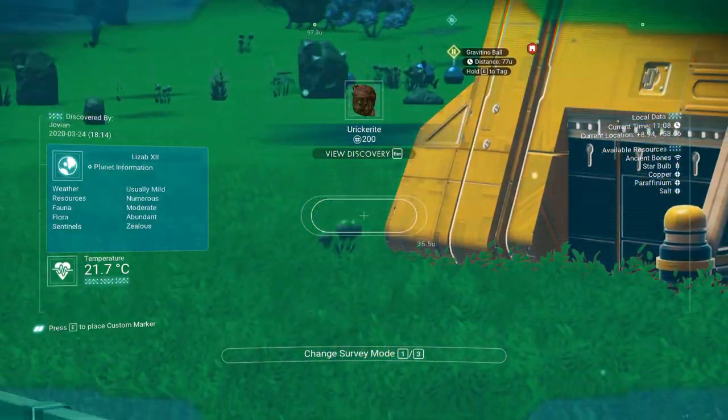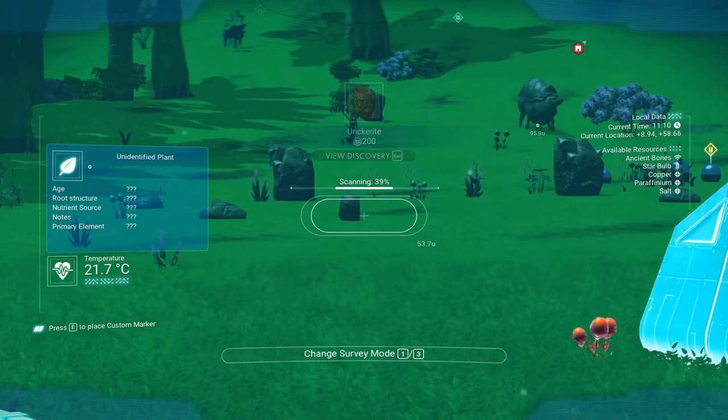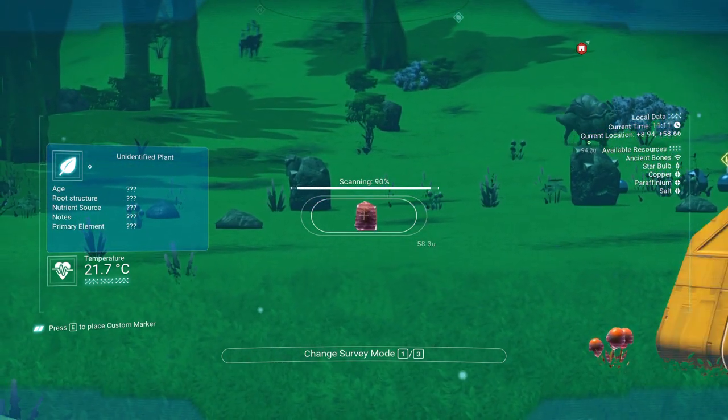Planets have procedurally generated flora and fauna, and you'll spend a lot of time scanning them with your visor, which gives you information and reveals extra resources you can collect.